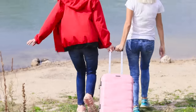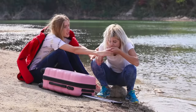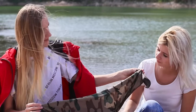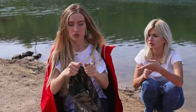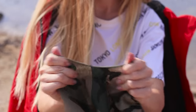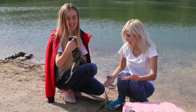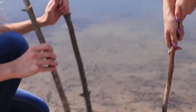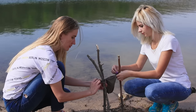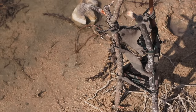We found water! I am so thirsty! Not so fast — it's definitely not very clean! Don't worry, we have a handkerchief. It will help us turn dirty water clean. Tear a piece of cloth up. Take some sticks and insert them into the sand. Pull the fabric between the sticks.